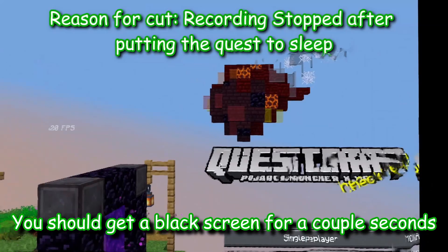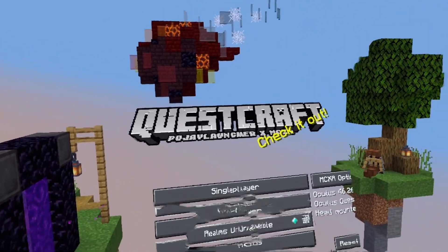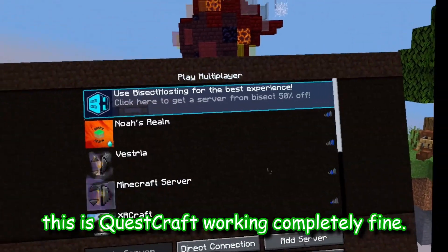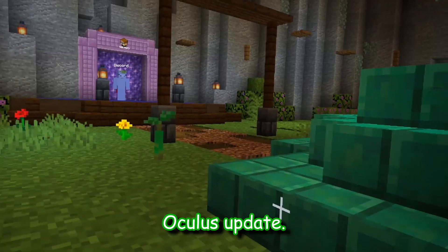After you do that, you should get a black screen for a couple seconds, then a red screen, and then you should be in the game. As I show you right now, this is Questcraft working completely fine on version 44, the Oculus update.